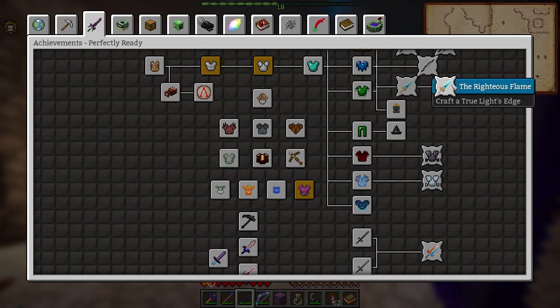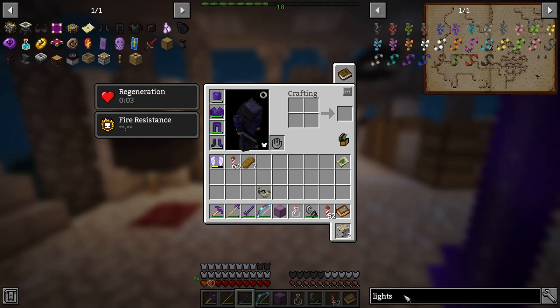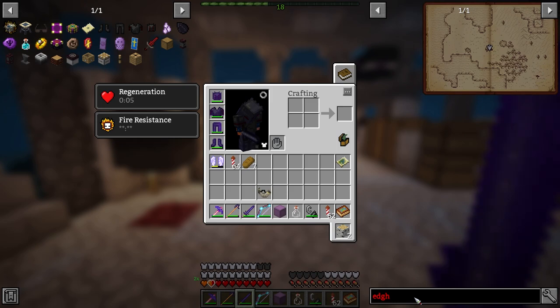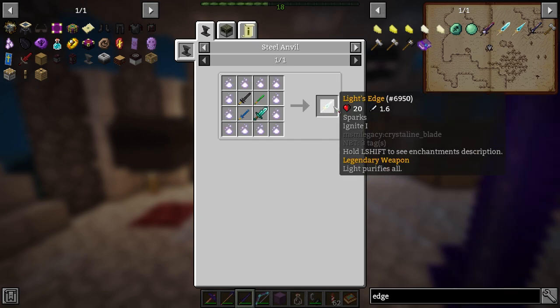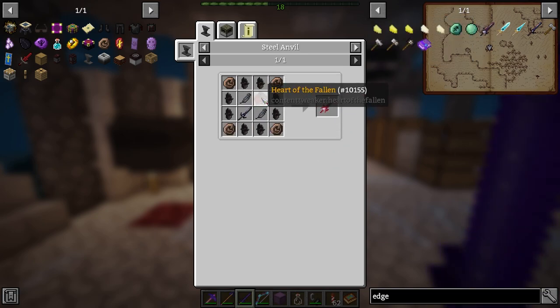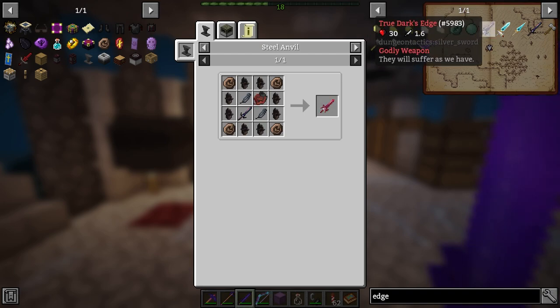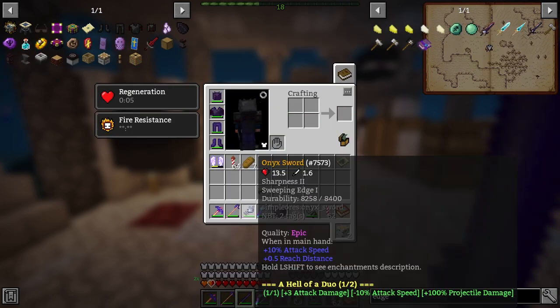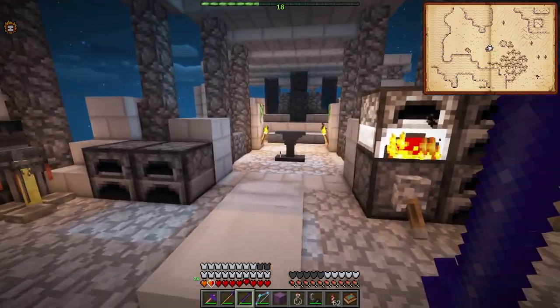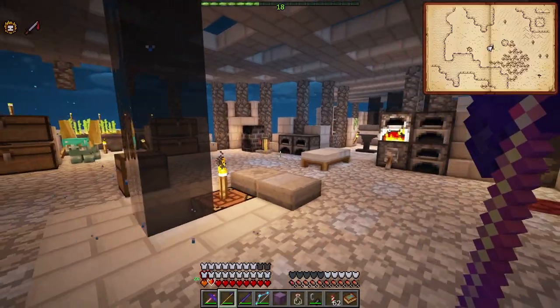Look at this - the Light's Edge. It only does 20 damage here, but it says 30. The undying hearts are not easy to get, but the roses are easy to make. This has 30 damage - it's a godly weapon. But looking at this other weapon, it has 21 damage, so it's pretty powerful too, maybe a little bit slower than your average weapon.